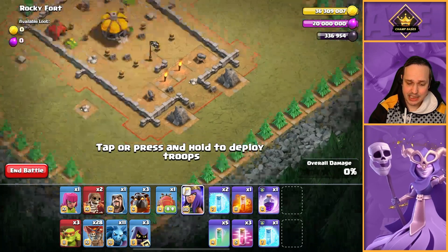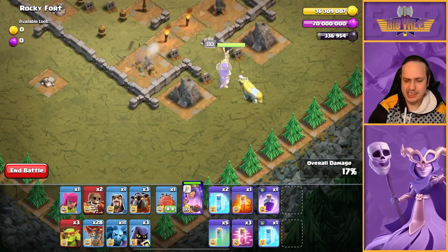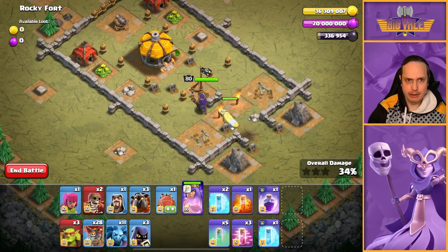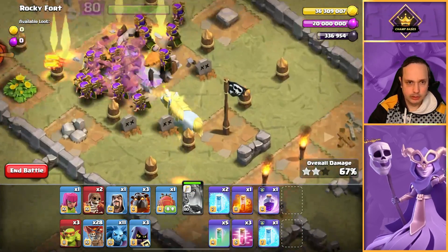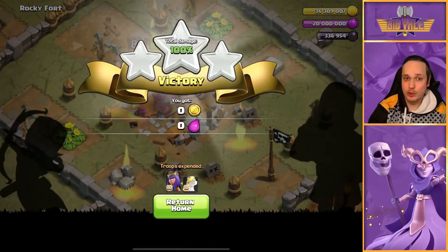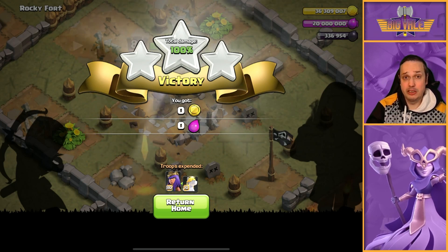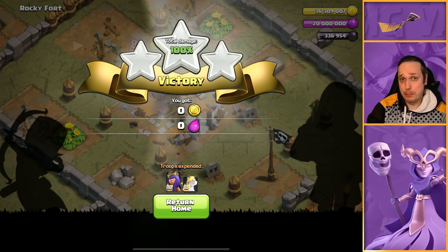Before we get started, I'm just going to flex the new queen skin. Look at it — she is beautiful. Those flaming arrows. When we fire off her ability, look at those archers! Just like the Champion King, the Champion Queen spawns her own little brood of Champion Archers. Pretty OP.